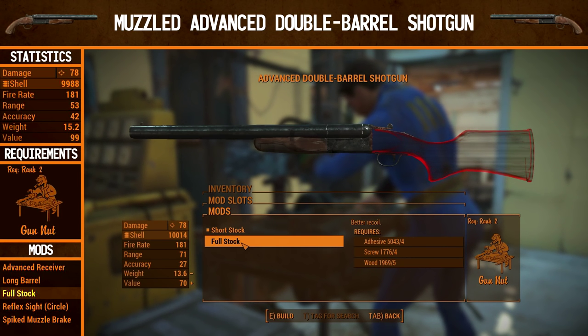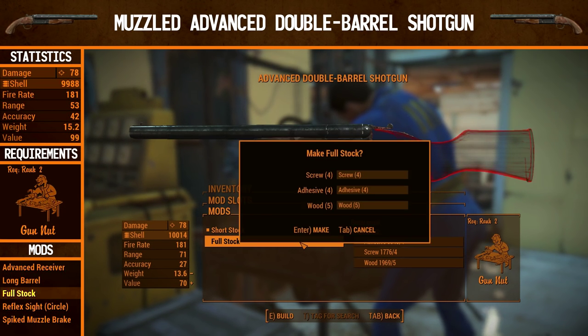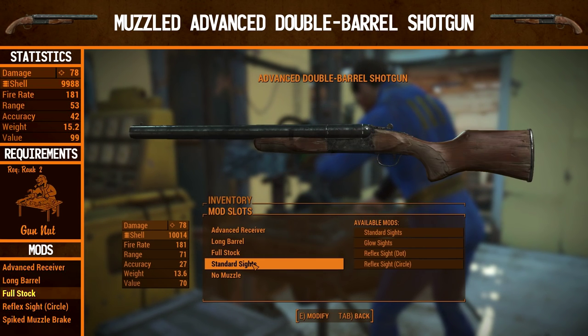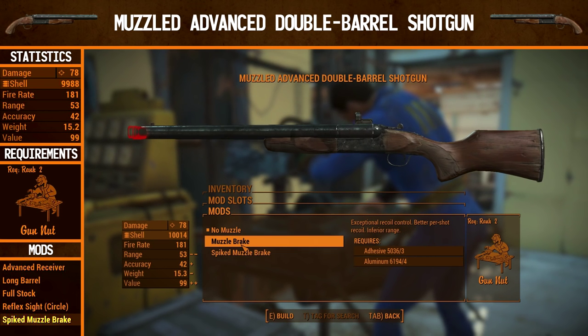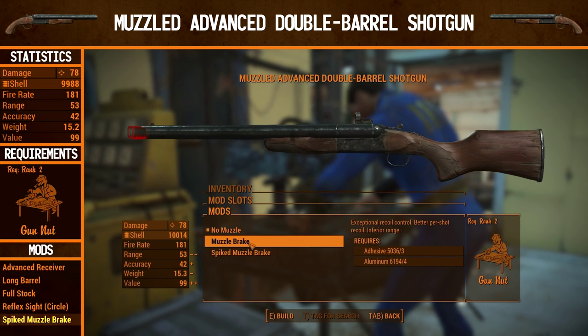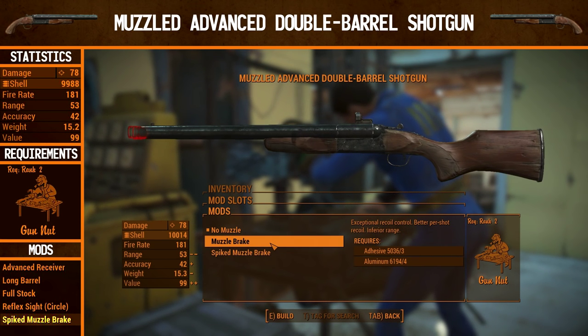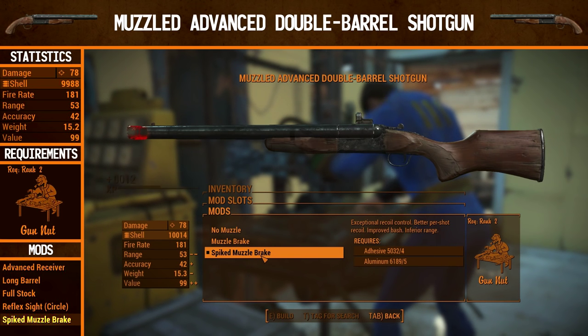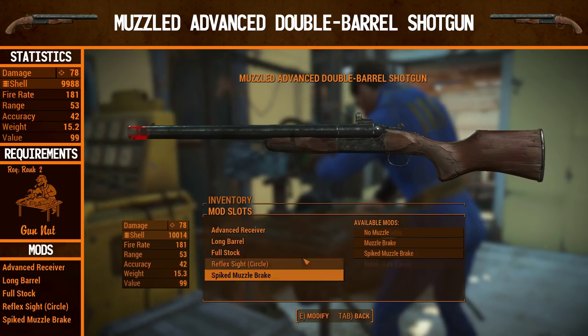The full stock upgrade doesn't necessarily have to happen — recoil control is fairly pointless with only two shots. You shoot once, wait half a second, shoot again — better recoil won't make much difference. But since I have infinite materials, I'm going for it. Sights are the same personal preference as before. For the muzzle, this time we can actually upgrade. We have two choices: the muzzle brake and the spiked muzzle brake. Both give better recoil control, but the spiked one also adds improved bash and uses slightly more materials. The accuracy goes up a little, and the improved bash is useful at close range — you may need to finish off an enemy with a quick bash after two shots. That is the muzzle advanced double barrel shotgun.